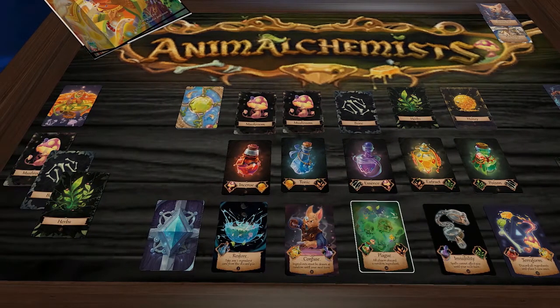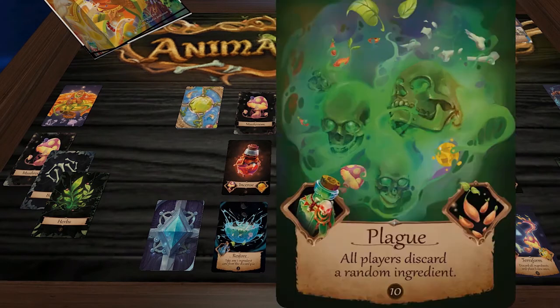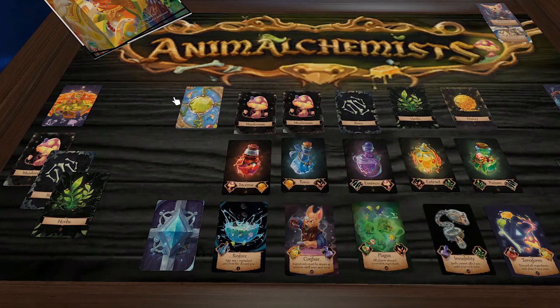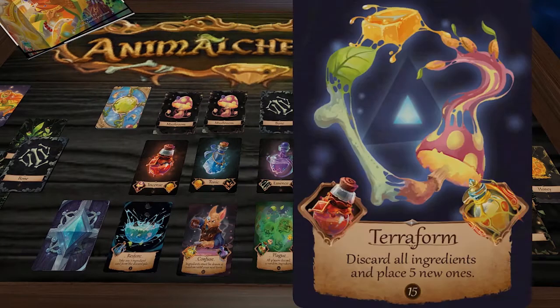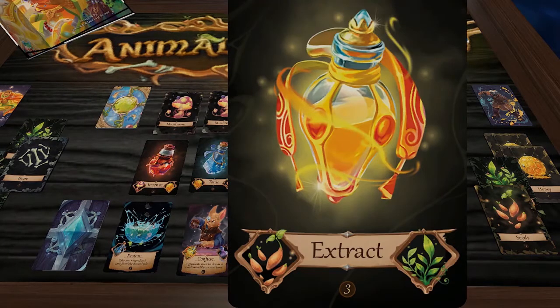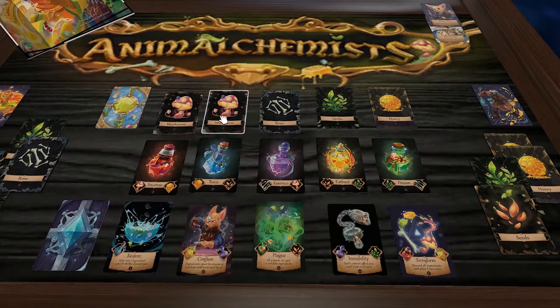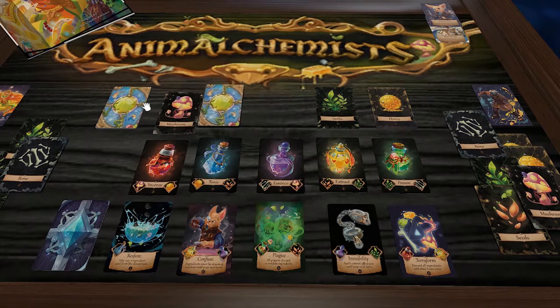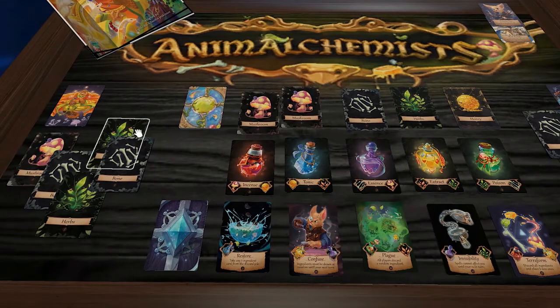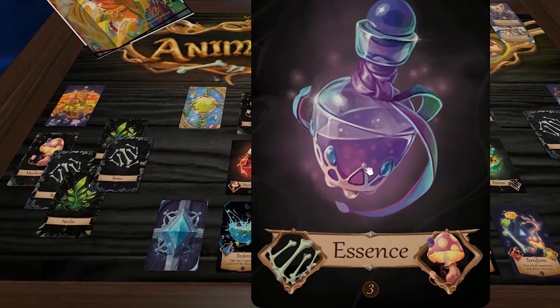Back to the Pangolin — they still need seeds for the Plague, but there are none in the row, so we draw from the top of the deck. Then it's the Honey Badger's turn: they still needed mushroom and bone for their potion, so they take those and we switch back.